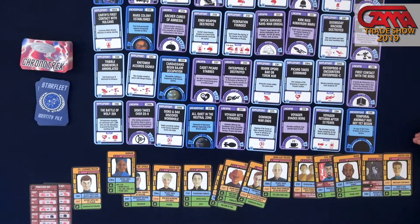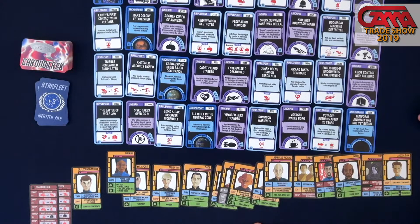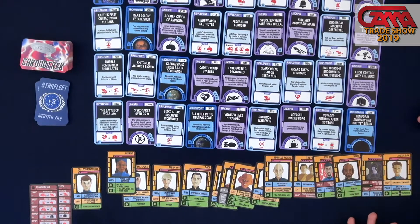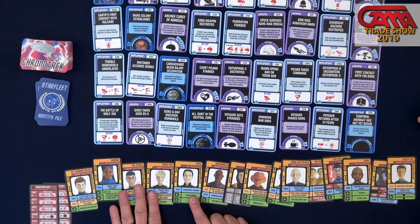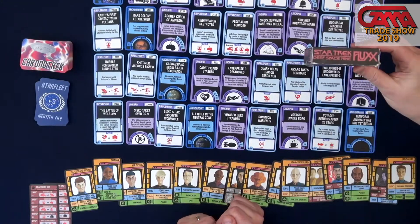There's a whole series of fun artifacts, and this is a mix — not final art, but it's getting there. The timeline looks like the LCARS structure from the computers in The Next Generation. The art on all of these is from the earlier Star Trek games, because this is going to be our fourth Star Trek game. We had Star Trek and Star Trek Next Generation Fluxx, which we brought out last year. This year we're bringing out the DS9 version.